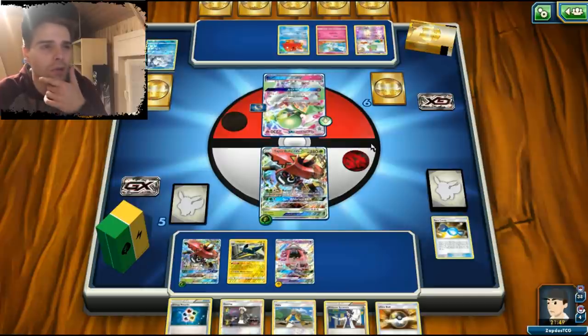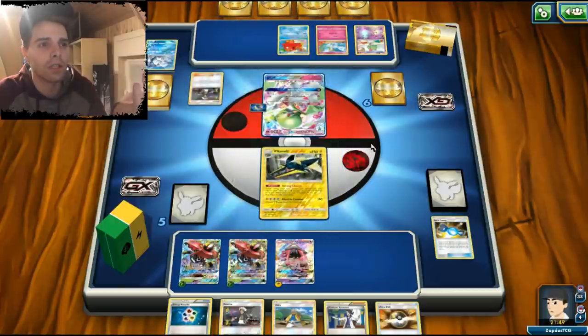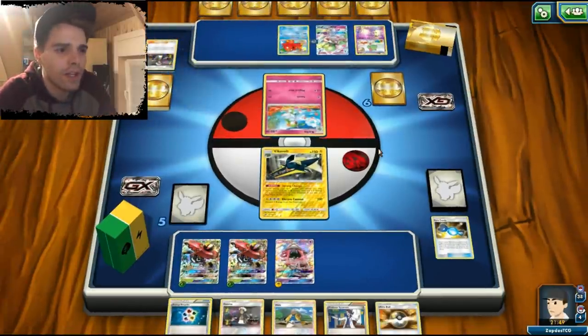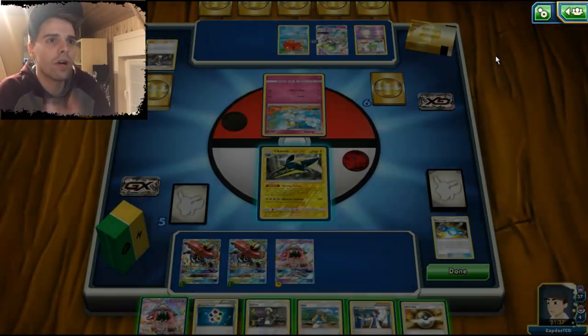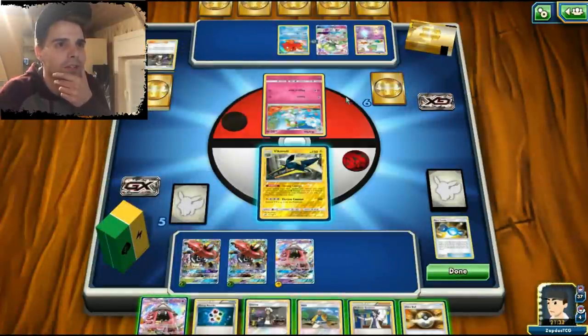He uses Guzma to target our Vikavolt. Fine by us — we saved our own Guzma. A Beis- supporter will let him draw one card. We also have Hala at our disposal. This Gardevoir is troublesome, but maybe we can just slap some damage on here or get rid of the Octillery entirely, because facing two Gardevoirs is a bit of trouble.